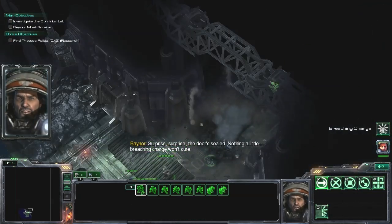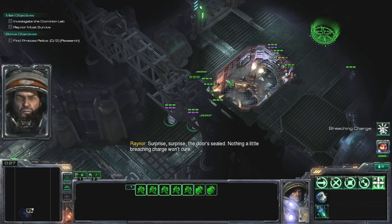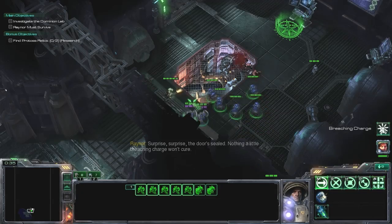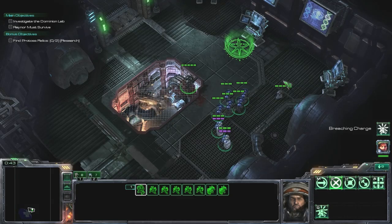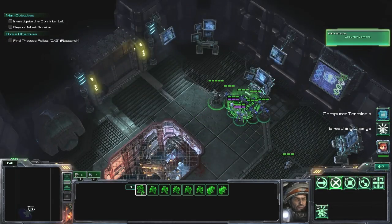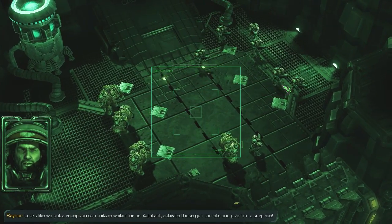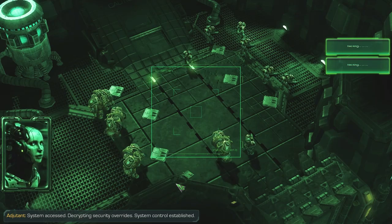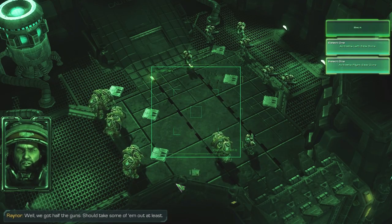Raiders roll. Surprise, surprise — the door's sealed. Nothing a little breach charge won't cure. You need to kind of move these guys back and make the best use of all the resources you have — that's definitely one of the primary problems. Here we get to the first computer that we can hack. Looks like we got a reception committee waiting for us. Adjutant, activate those gun turrets and give them a surprise. System accessed — decrypting security overrides — system control established. Well, we got half the guns; should take some of them out at least.